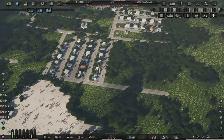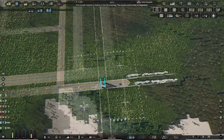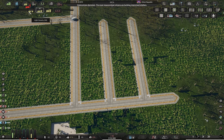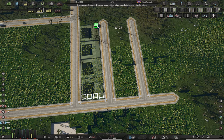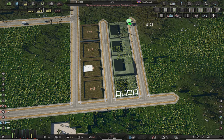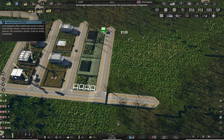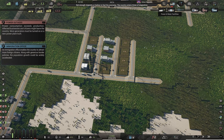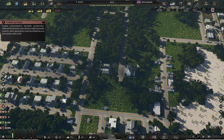More citizens means higher unemployment, and that means you need to zone more industry. Considering we zoned medium density residential and commercial zones, it's time to zone medium density industry zones now. Again, zone on just one side of the street to reduce traffic congestion problems. Spend all your industry demand and even go a bit overboard with it. A new population milestone means a new building is unlocked — this time the Department of Immigration.